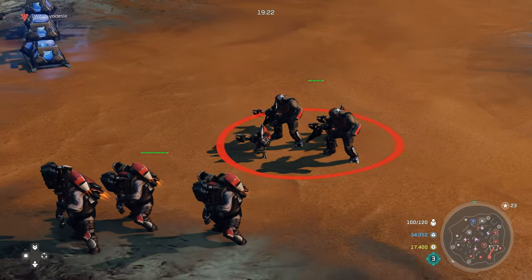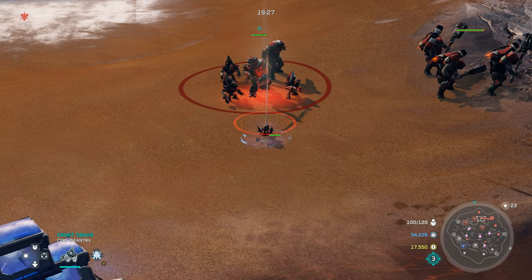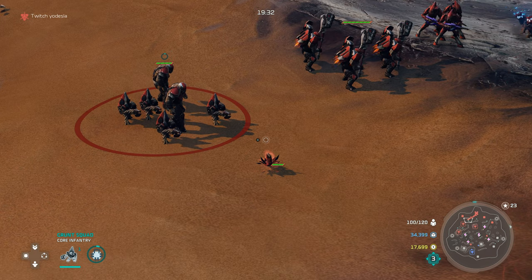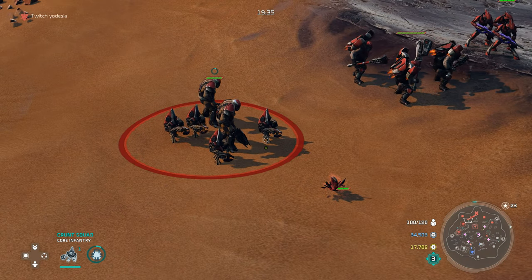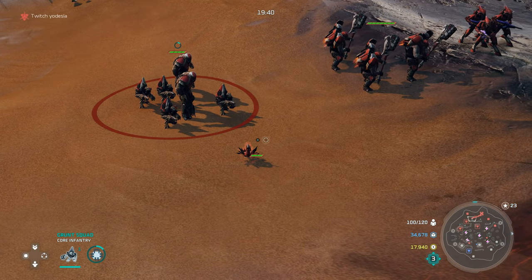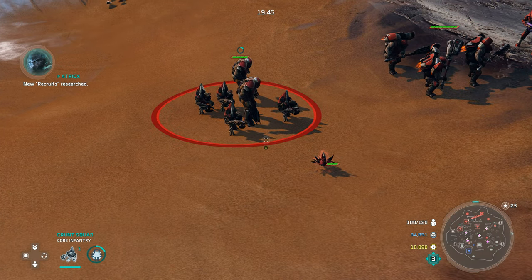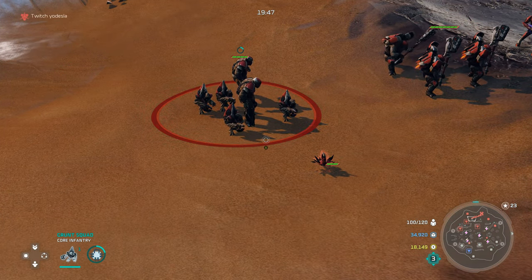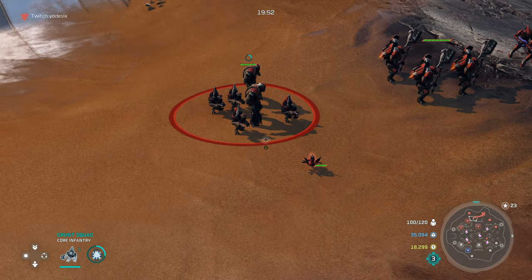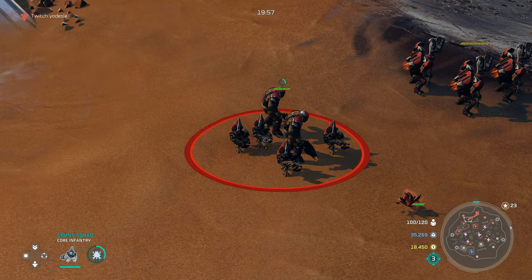Now let's look at the Grunt Squad — the main core infantry unit for the Banished. Its Y ability, once you get the upgrade, is a plasma grenade you can throw down that sticks to the ground and waits for an opponent to run over it. It's not cloaked, so keep that in mind. A unit that runs over it will be slowed and take a good amount of damage. You can also throw it directly onto opponent units — it will track to a degree.